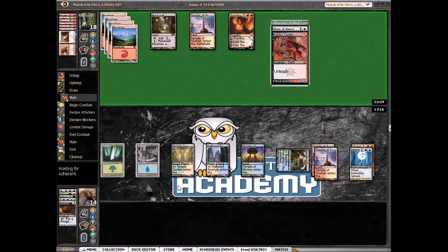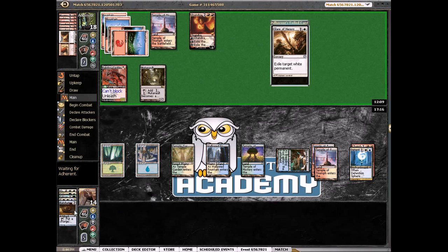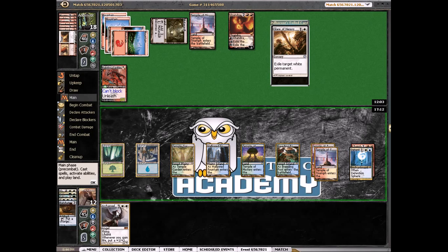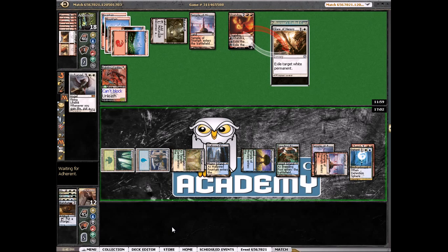Cackler — okay, plays that. I'm at twelve, let me draw something good. That's pretty unfortunate — they probably brought like one and happened to have it for my one Ratchet Bomb. One Revelation — I'll do two. Say go. Now I can attack Chandra — I don't think I'm going to block with it.